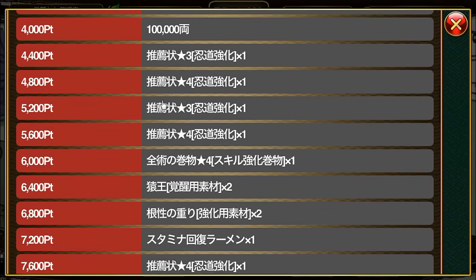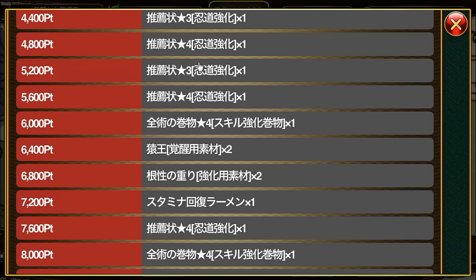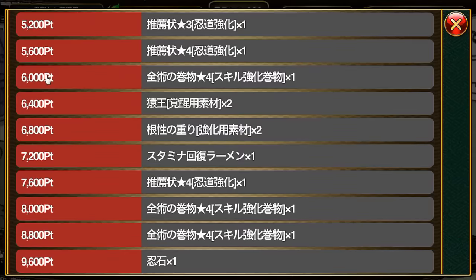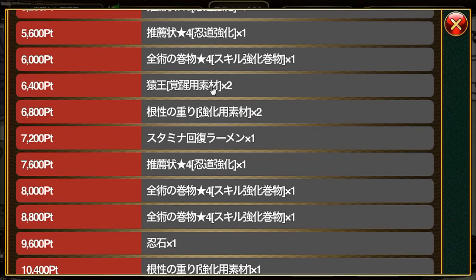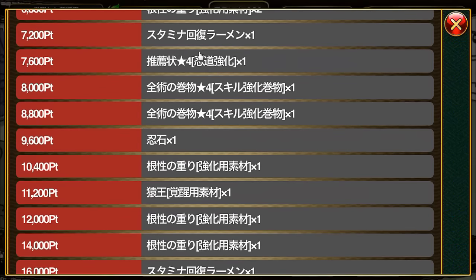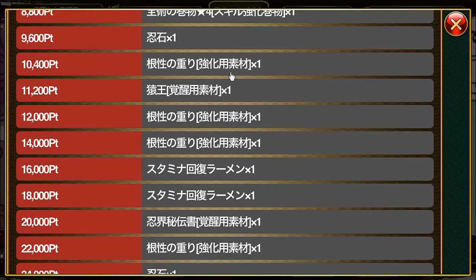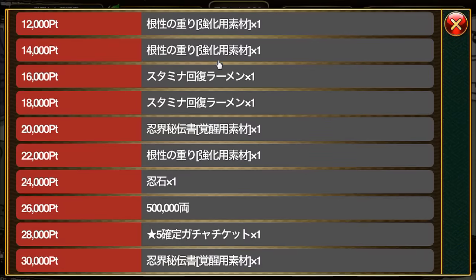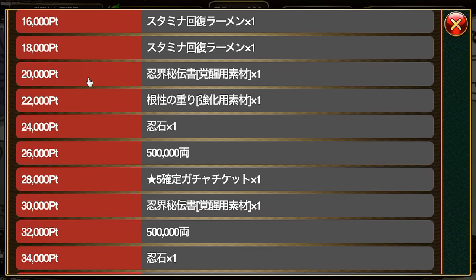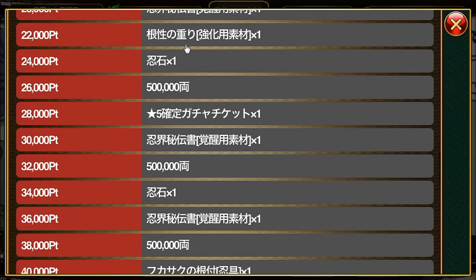At 4,000 points you get 100,000 gold. Then alternating three-star and four-star Nindo level increased items at 4,400 points onwards. At 6,000 points you get a four-star all-type skills grow, two Monkey Kings, two Rock Lee training materials, one Stamina Recovery Ramen, one four-star Nindo level increased item, four-star all-type skills grows, and one Ninja Stone. At around 10,400 points there are Rock Lee training materials and Monkey Kings. At 20,000 points you get a Secret Book of the Ninja World, one Rock Lee training material, one Ninja Stone, and 500,000 gold.